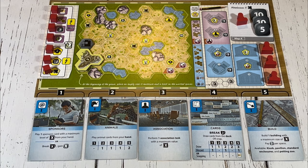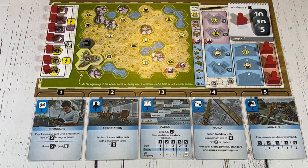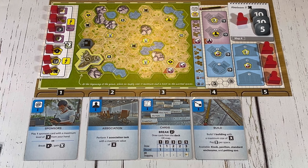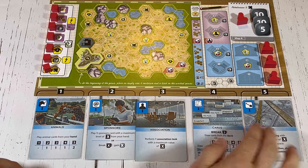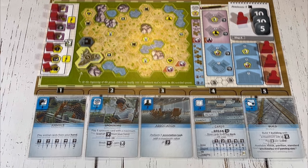To perform any of the five actions, the current player looks at their five action cards below their zoo map and chooses the card that matches the action they want to complete. The number above the chosen card determines how strong the action will be. For example, if a player chose the animals action and the animal action card was under the two strength space, they could play one animal card from their hand. If the action card was under the five strength space instead, they could play two animal cards that turn. After any action is chosen, the matching action card is placed underneath the one strength space to the far left, and all other cards shift to the right one space, increasing in strength.